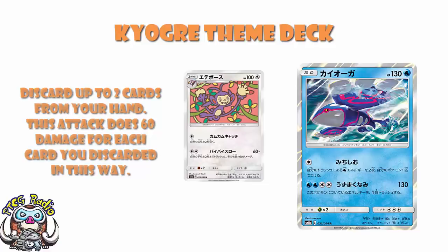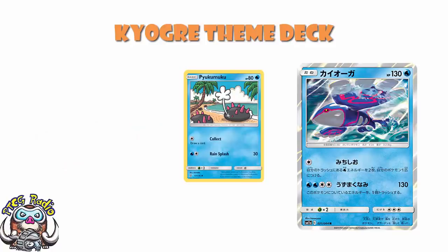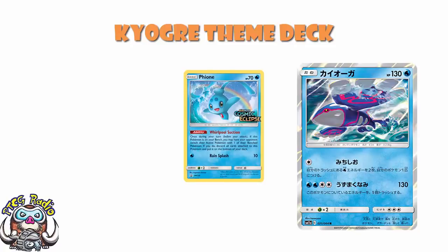There are a couple of Pukumuku here — I believe it's the only card in the deck not from Cosmic Eclipse; it's the one from Unified Minds. Draw a card for a single energy — fine for getting set up in the early game. We also have one of the new Fiona, and I love the new Fiona. If it's on the bench, you can put it on the bottom of your deck and your opponent has to switch their active Pokémon. It stops you decking out while also making your opponent switch — it's really, really nice, and I can see this seeing a bit of play.